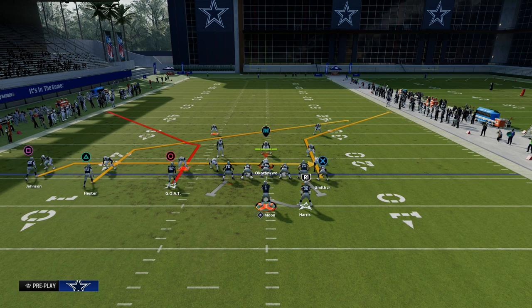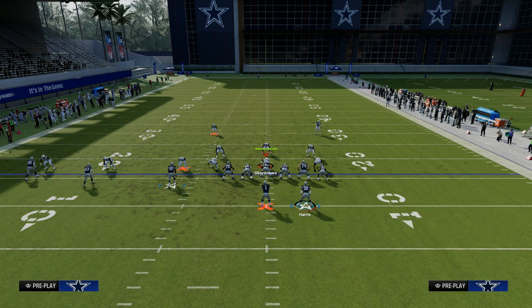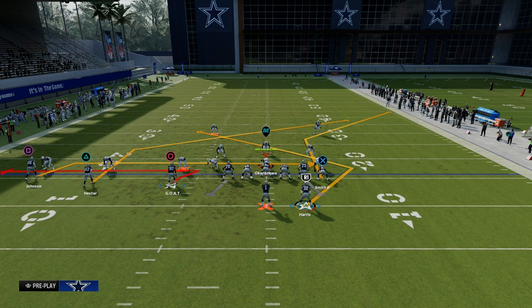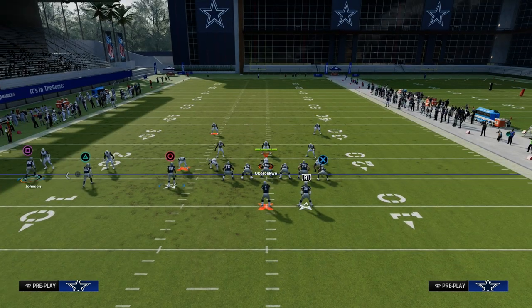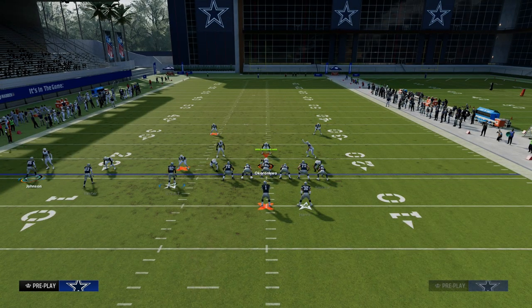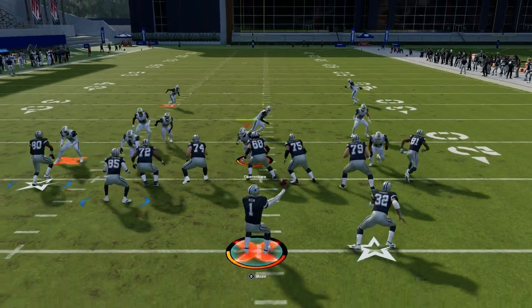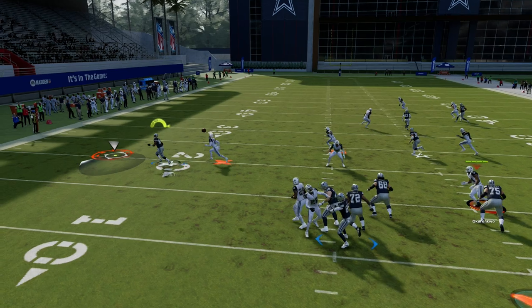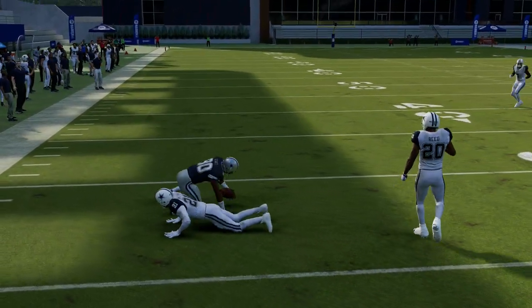What we're going to do with this play is zig route our inside trips receiver, which is going to allow us to have essentially a post. Then we're going to have that whip route, and then we're going to have the running back on a Texas pattern. With the tight end, you can put him on a streak or leave him on the corner route, and then we're just going to motion block the outside trips receiver. Against man coverage, this zig is really consistent and one of the best ways to attack man coverage in this game.